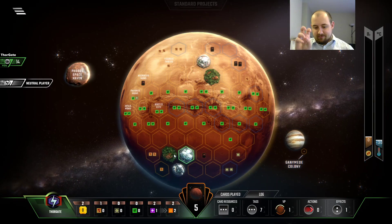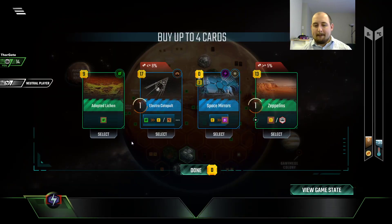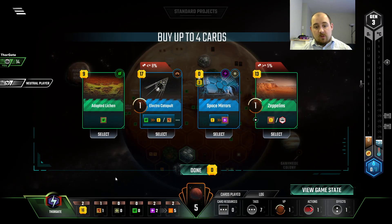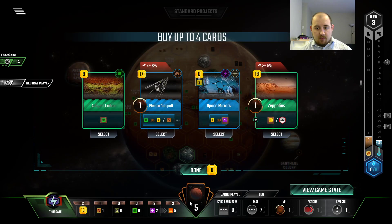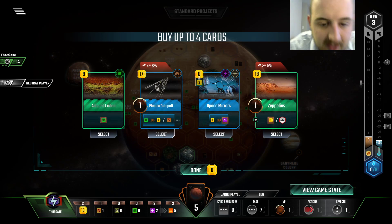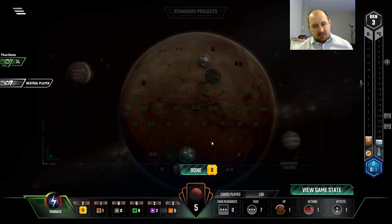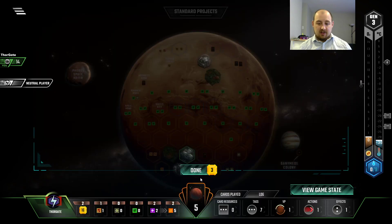Now we're getting a free card every round — free, after paying the one energy on it, which adds up to a heat bump eventually. This would be powerful for us. You can't do science without some income. Electro Catapult is very powerful — seven dollars a turn, basically five dollars of income once you've sold this deal. To lose an energy, it's pretty good. Can't play it this turn. What do we play this turn then?